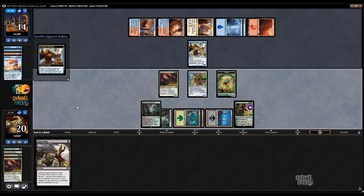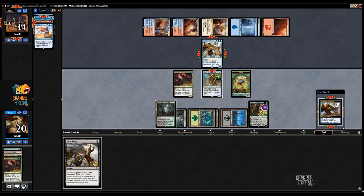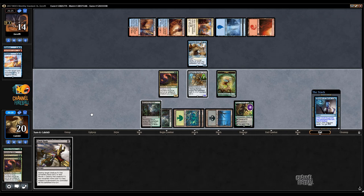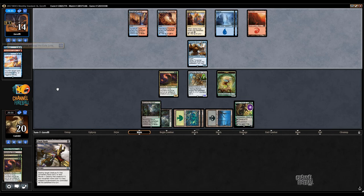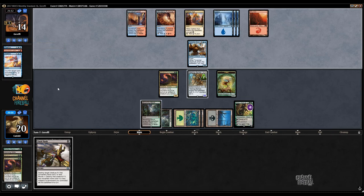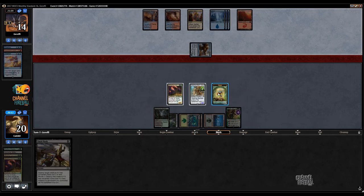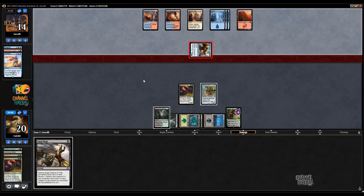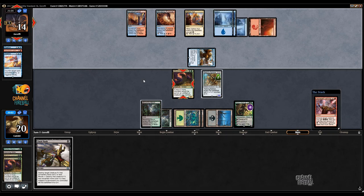To the surprise of everybody — interesting that they're drawing cards instead of flashing back the Harness Lightning on the Constrictor on this board state. That might mean that they already have an answer to the Constrictor, or it might just mean that they're greedy. We don't actually know. The Torrential Gearhulk attack here, I believe, implies that they've got another Gearhulk in hand.